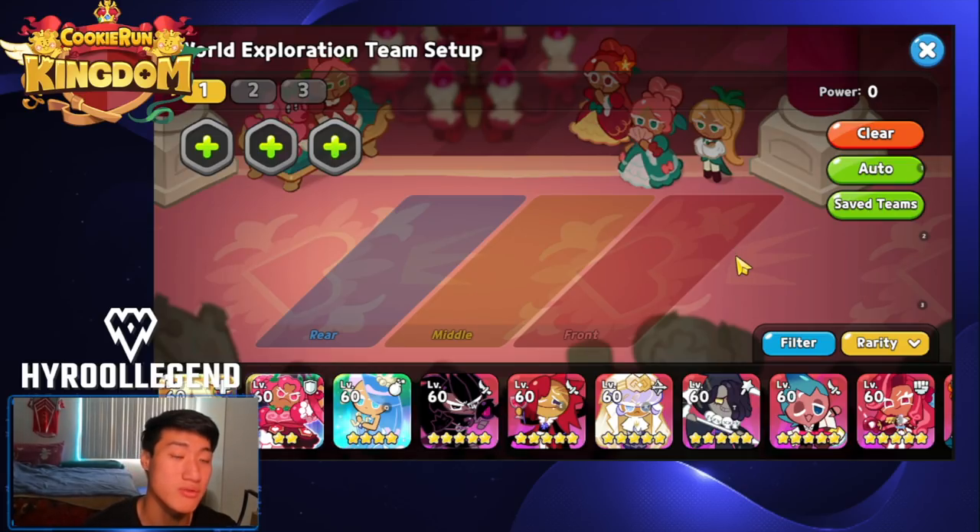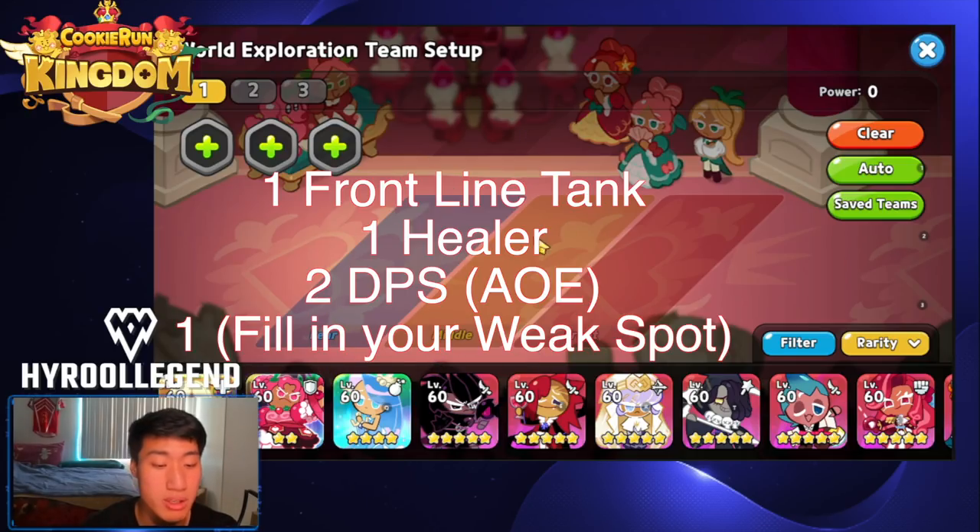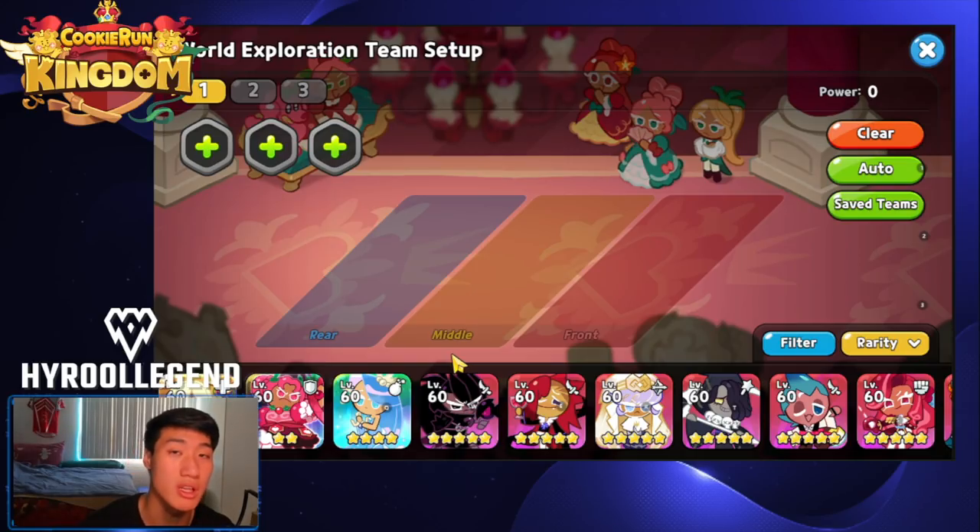That's why it is very important to follow the general rule of having one front tank, one healer in the rear, and around two DPS's. It's important to have multiple AoE DPS's in order to deal with mob stages, since many stages involve killing seven or eight mobs before moving on.